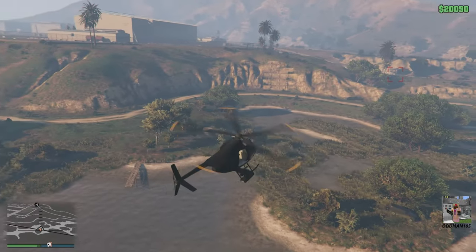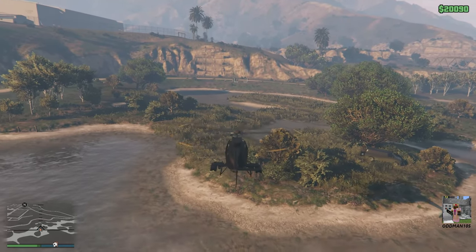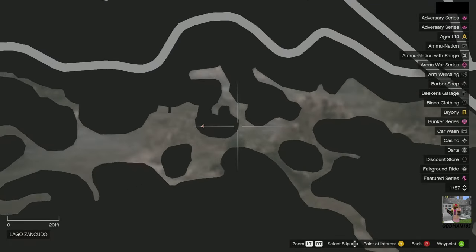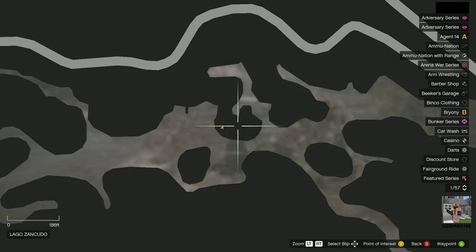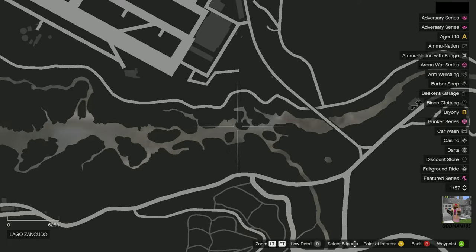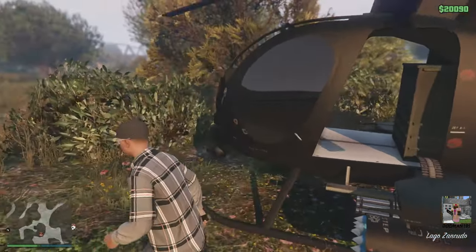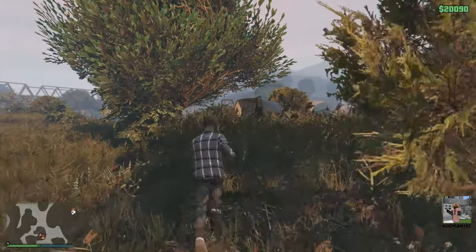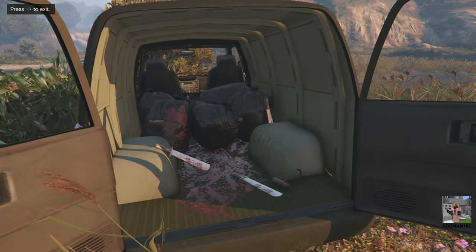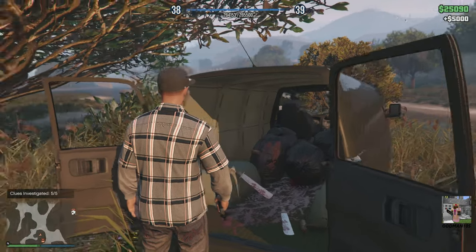We're at the second location and we found it. We're right here on the map — we're at the swamps, just south of Fort Zancudo, right here on the map. You can hear it, and there's our van. Such carnage. $25,000. Nice.